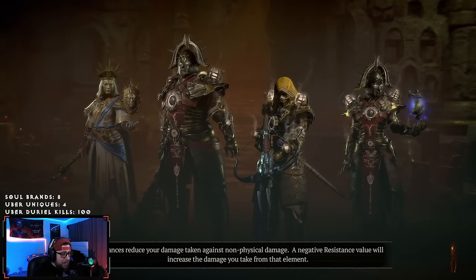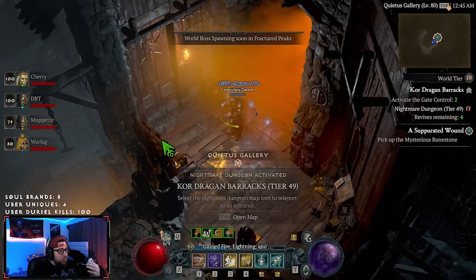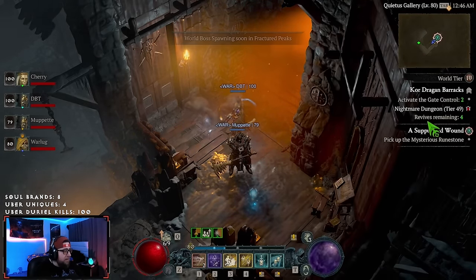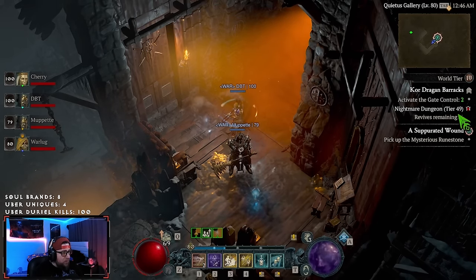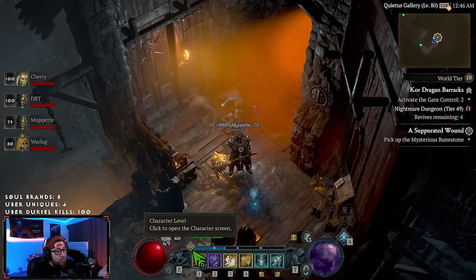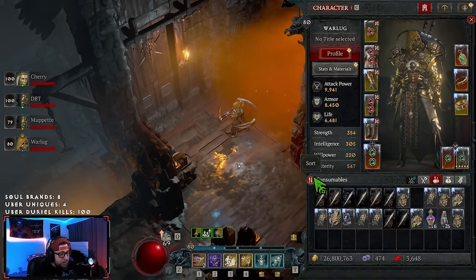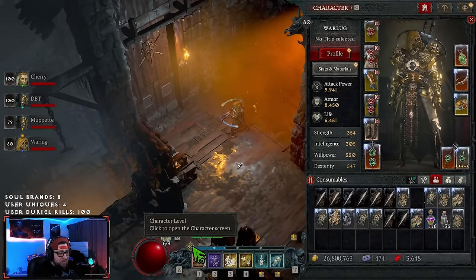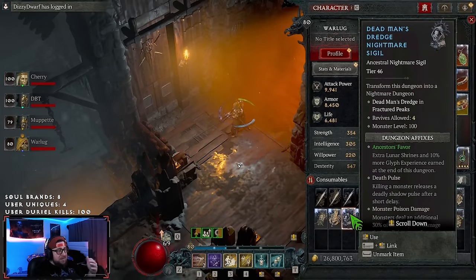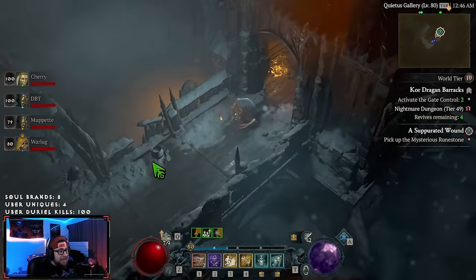If you're struggling to fast-clear mobs, you may be doing dungeons that are too high. For example, a Tier 49 puts monsters at around level 100. It only needs to be 10 levels higher to get the XP bonus, so you could do Tier 40s, which puts you at level 94 monsters, or Tier 36s, which puts you at exactly 10 levels higher — making farming much more efficient since the monsters aren't as strong.